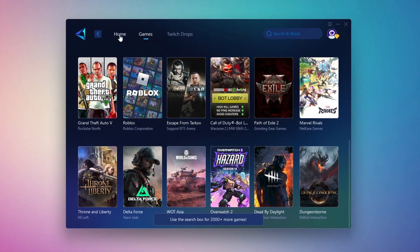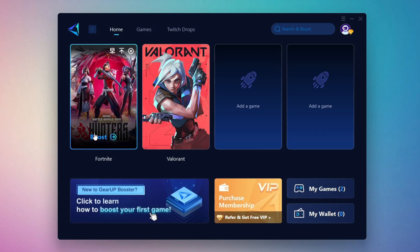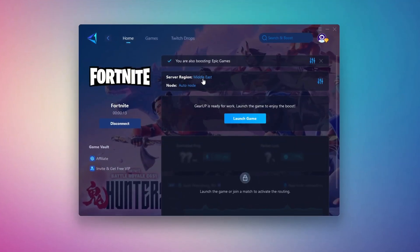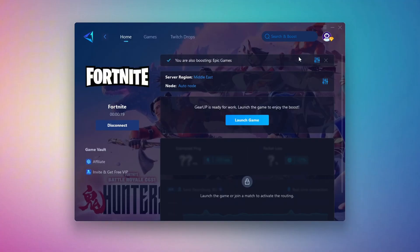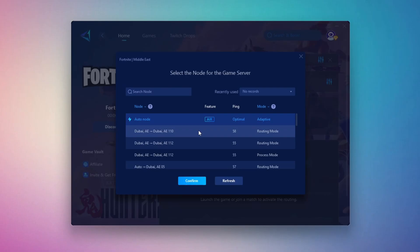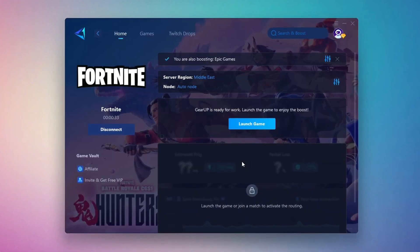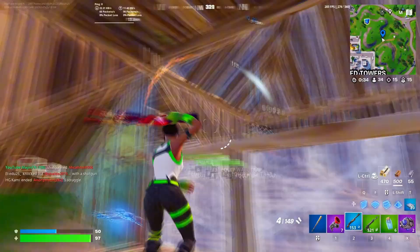To optimize your network and FPS, return to the Home tab and select the game you want to boost. For example, I'll select Fortnite. Click the Boost button and the tool will begin optimizing the game — it will automatically find the best server for you. Next, choose your server region and select the nearest server for the best connection. In my case, the Middle East server works best. After selecting the server, close the window. Go to the node tab where you'll see a list of servers available — choose the nearest one or let GearUp automatically pick the best server. I recommend setting it to automatic. Finally, close the window and launch your game using GearUp Booster to optimize for lower ping and higher FPS.